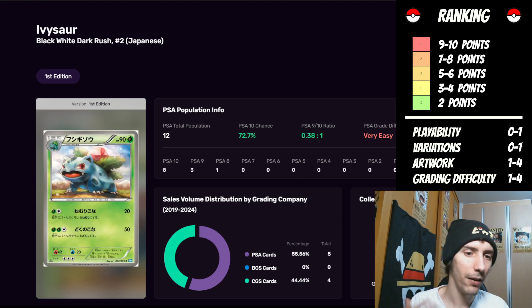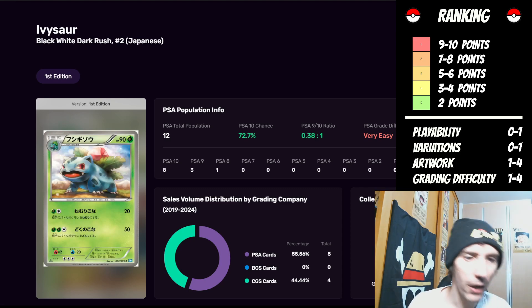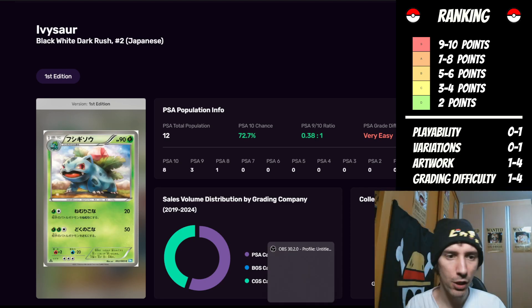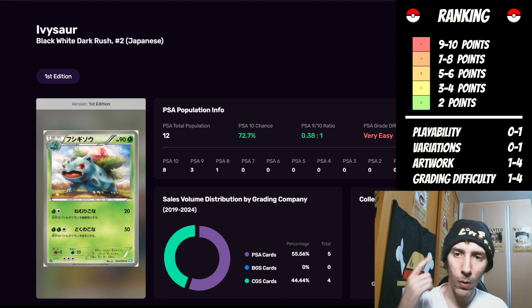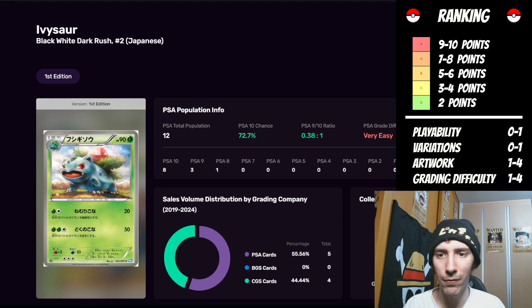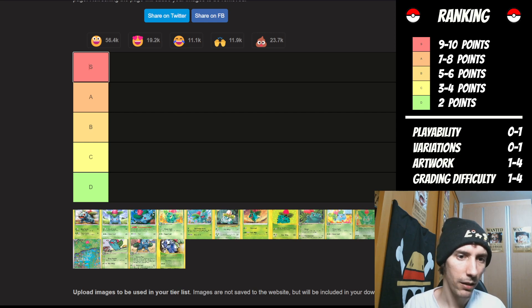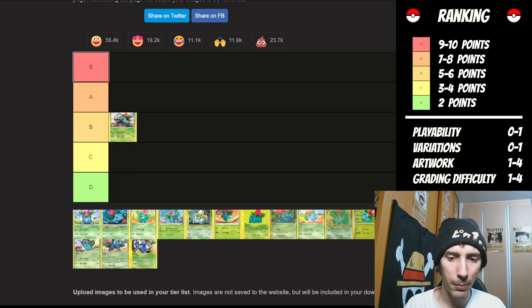I really like the posture position of this Ivysaur — kind of leaning back a little bit while also looking back, while looking forward. The light, all the contrast, everything going on — I think it's pretty good. From a scale of one to four for the artwork, I'm going to give this a solid three. So we've got one point plus three, that's four. The grading difficulty is very easy, so this one only gets one point. Three plus one plus one — we're up to five points. That's going to put it in the B category.